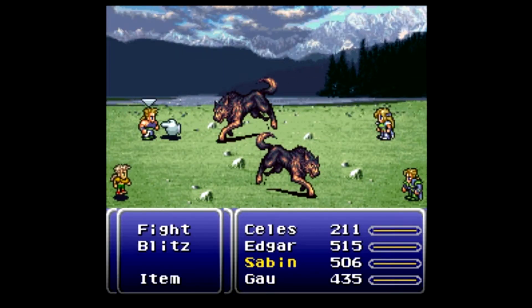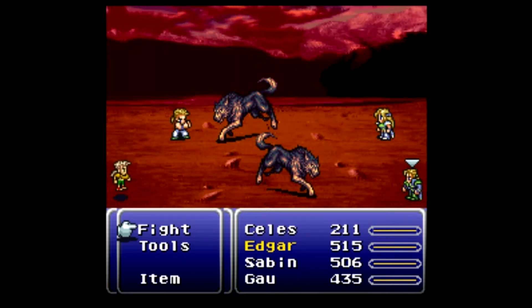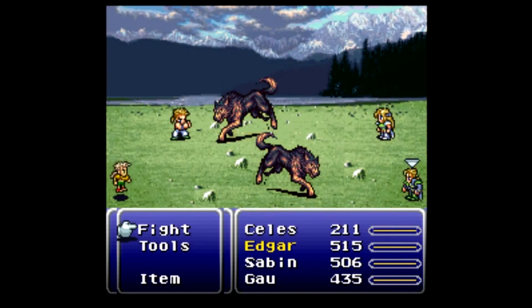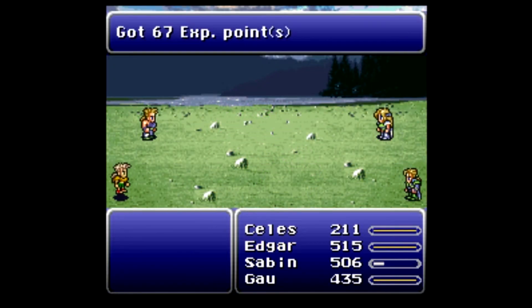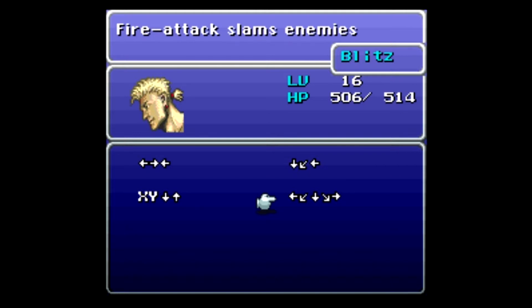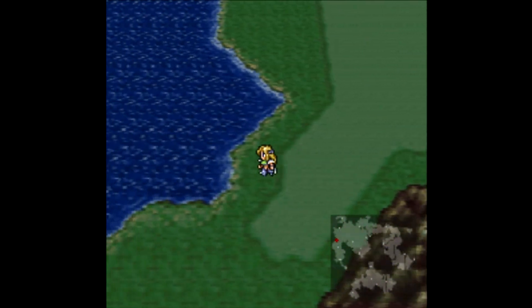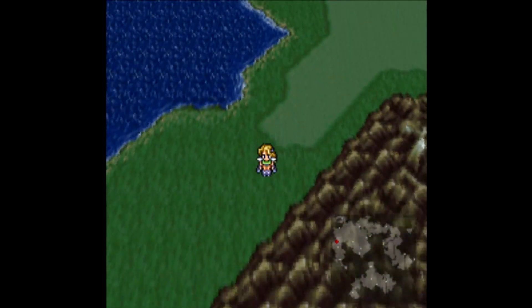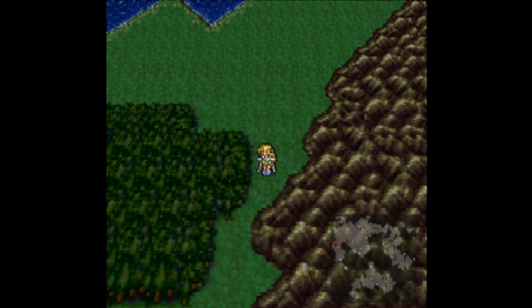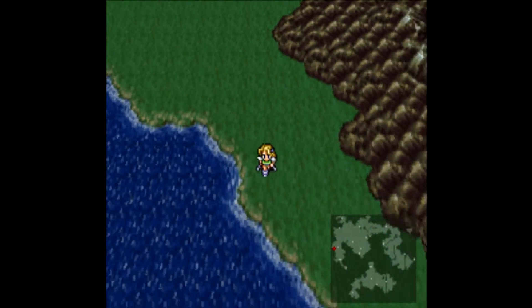Let's use Sabin's new blitz that we picked up. At level 15 he learns the Fire Dance blitz, which deals fire elemental magic-based damage to all enemies. The input command is a half circle back to forwards — wasn't that the same animation as Ryu's flame Hadouken in Super Street Fighter? It might have been. Man, this party is so powerful; I'm dealing so much damage right now. It's one of the reasons why I really like this part of the game — everything is finally starting to come together.